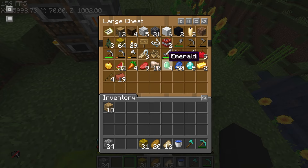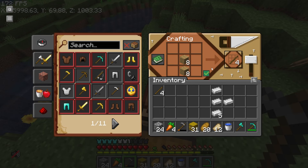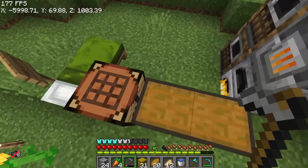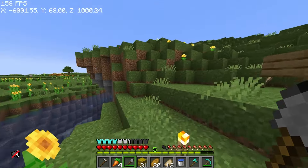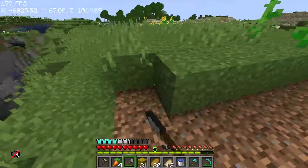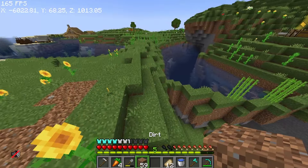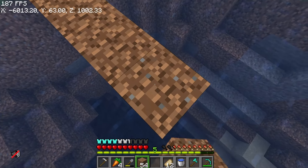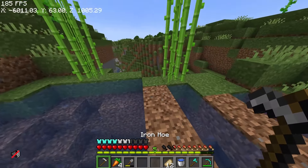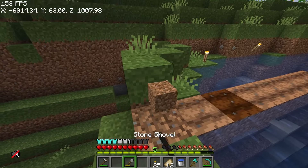So, habang nag-smelt yan, gusto ko gumawa ng farm. Meron na mga carrot dito, and sadly wala akong mga potato para sa farm na to. Pero carrot pwede na rin. So gagawa ko ng iron hoe — kasi why not? Carrots na lang ang gagamitin natin. Kuha tayo ng dirt. Itong farm na to gusto ko lagay dito sa gitna kasi may tubig na dito. So extend lang natin, nagin natin yan, at nalagay natin yung carrot. Kaya nagpa-plant na ako ngayon ng mga crops.